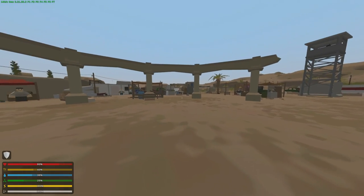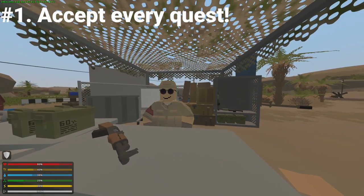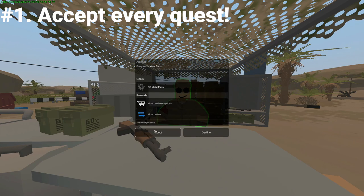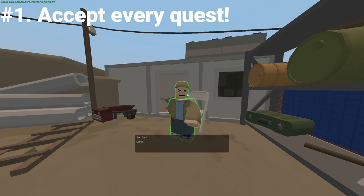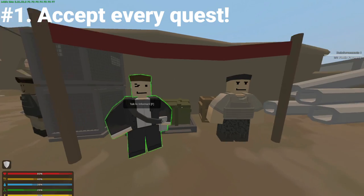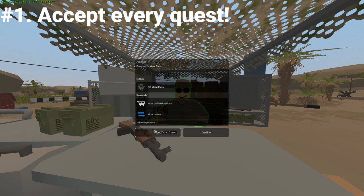Tip number one is accept every quest. It may seem a little bit obvious, but it's very important since all the items they require are somewhat unfamiliar, and in case you do stumble upon them, you can just take them, go back to base, and give it to them for more business opportunities. There are three quest guys you're going to be dealing with. This guy over here does weapon-related quests and wants weapon-related stuff.